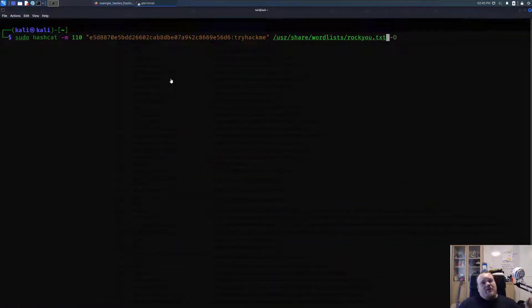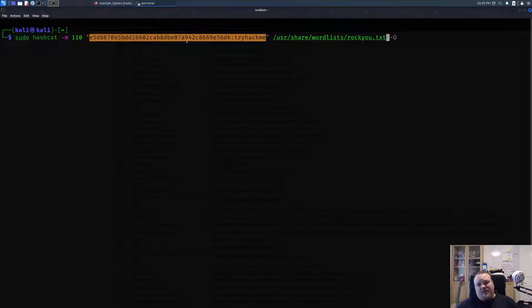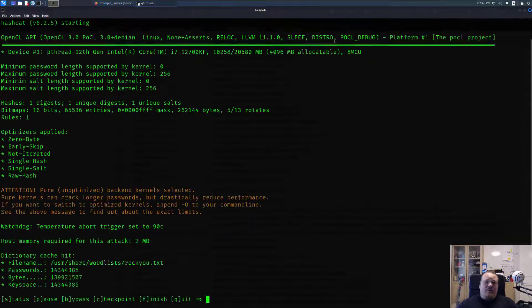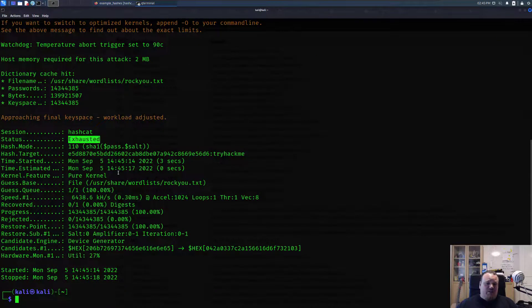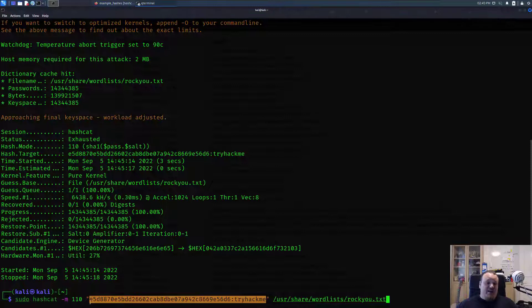I've been fiddling around for quite a while and I'm still getting the same error from hashcat saying 'exhausted.' I even tried different wordlists. I guess I just have a problem with my machine. Anyway, this is the right command to run and the right mode — I actually checked against old notes. Maybe I just need to reboot my machine. Anyway, this is just a video about how to crack some hashes on TryHackMe. I really hope you liked the video — see you again online. Have a nice day!